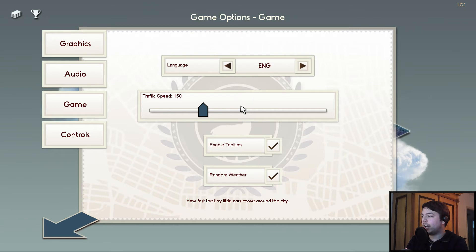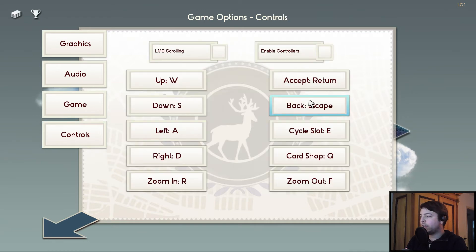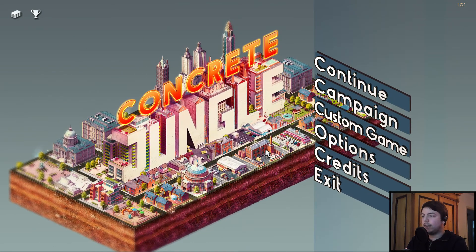You can change the language, the traffic speed — I put it down a little bit because on the original settings it looked a little fast. Tooltips, weather, stuff like that. And you can rebind all the keys and enable a controller actually — I did not try that though, but I guess it works pretty well with a controller.